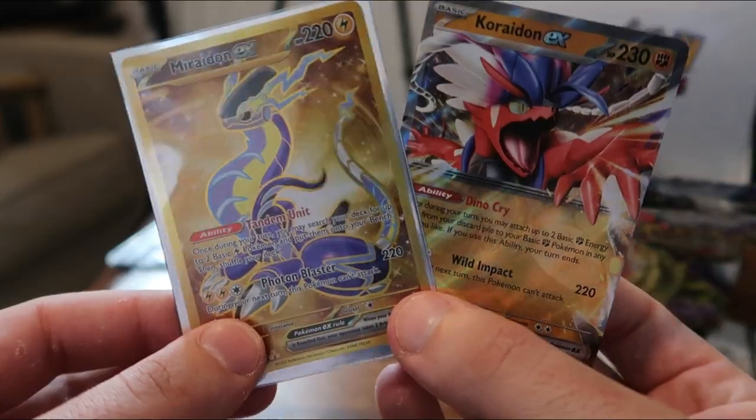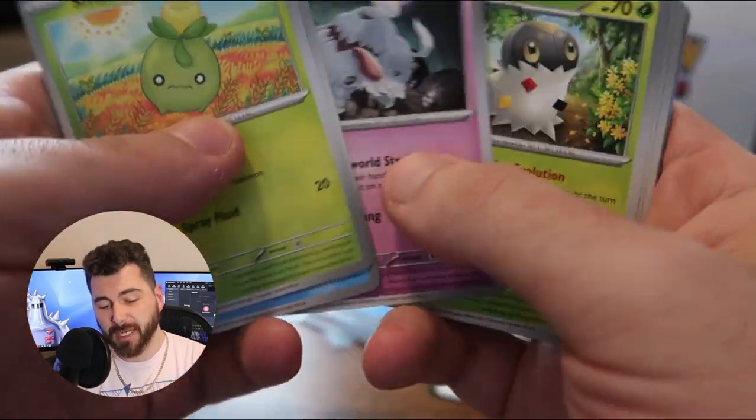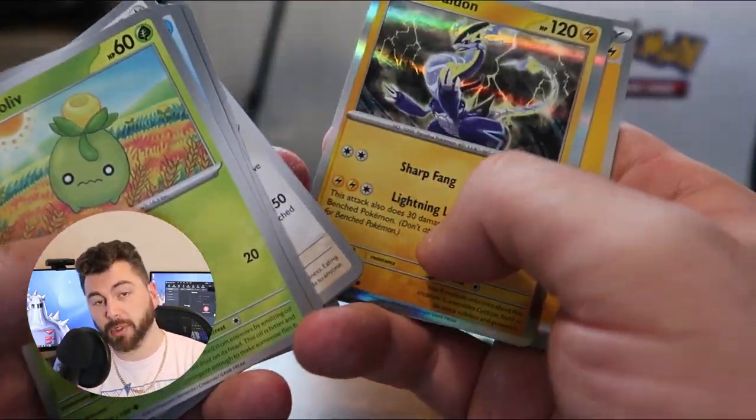Aren't these two just so pretty. Another Great Tusk EX — so that is going to all of you. Your stack is starting to pile up, so I don't feel so bad anymore. Another Koraidon and a Miraidon. All right, we have five packs left — five more packs to get that Gyarados.